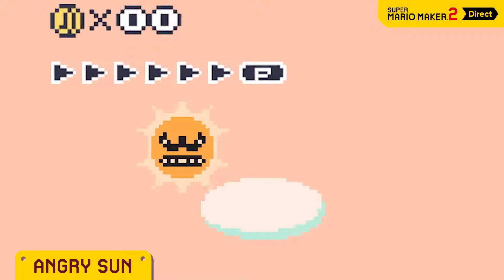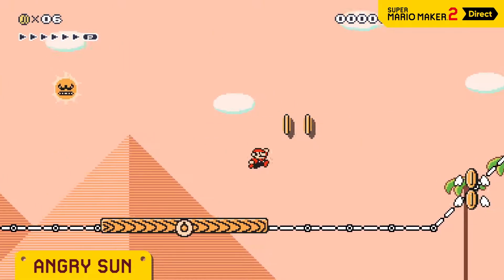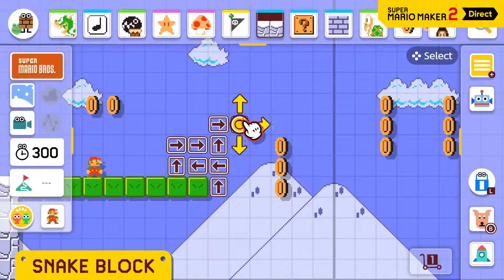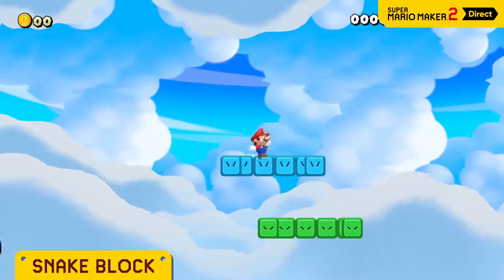Everyone's greatest fear, Angry Sun, is here. It holds a perpetual grudge, following and attacking Mario. Remember the snake block? You can determine its trajectory by freely drawing. And the blue one's really fast.